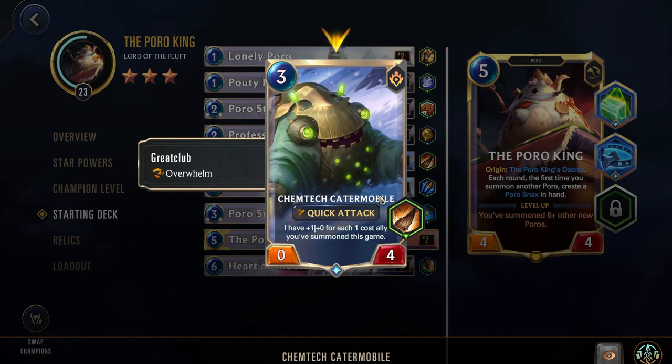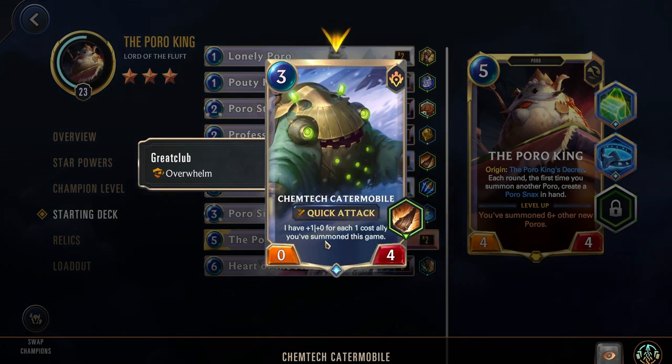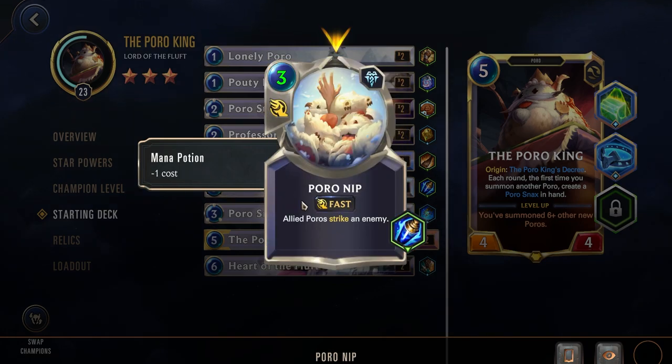Next up we have the Chemtech Catamobile. It has Quick Attack and Overwhelm — two keywords. Quick Attack is one the Pouty Poro doesn't have, so sometimes you're just wanting to play this for those keywords to start your scaling. It starts out as a 0-4, with the effect of gaining 1 power for each 1-cost ally you summon this game. This card doesn't need to be on the board for this scaling to happen, so you can keep playing 1-cost cards and play this later — it's a very solid card, especially because it can scale while in your hand or deck.